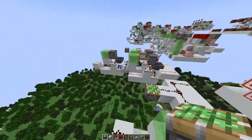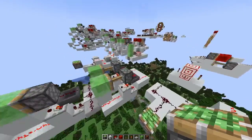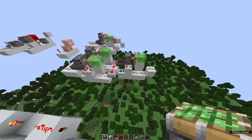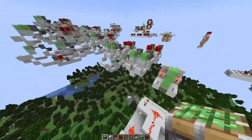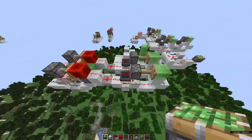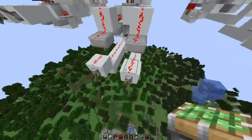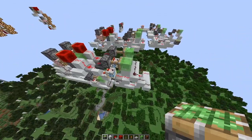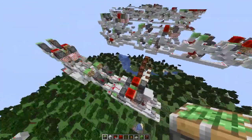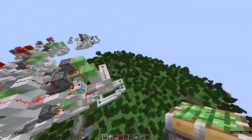I used this to create a ton of different contraptions. For example, here's my AND gate, and this is instant. Here's my exclusive OR gate, and this is instant. Here is a half adder — right now you can see it's outputting 2, and it is instant. Here's a full adder — right now you can see it's outputting 1 because this thing is on, and it too is instant.